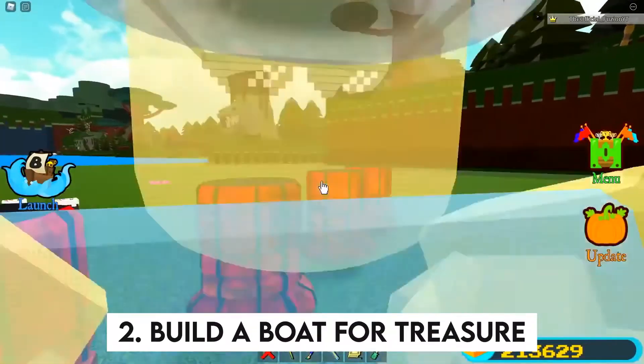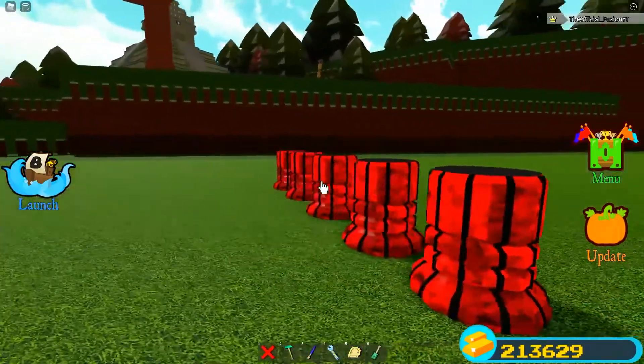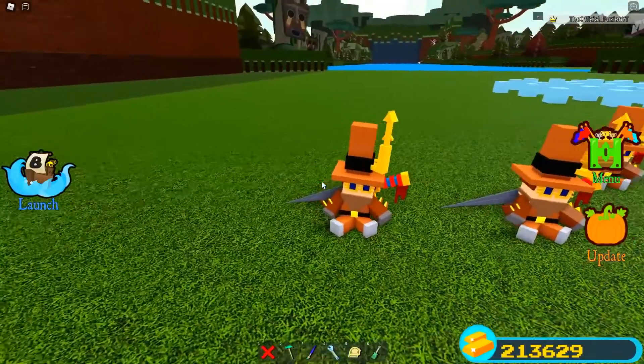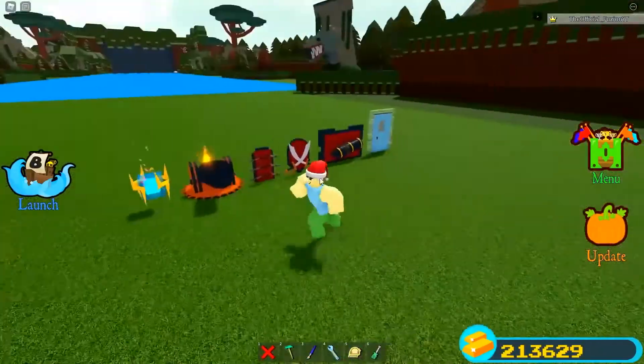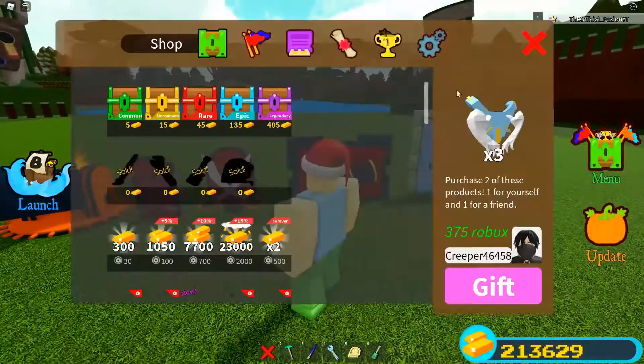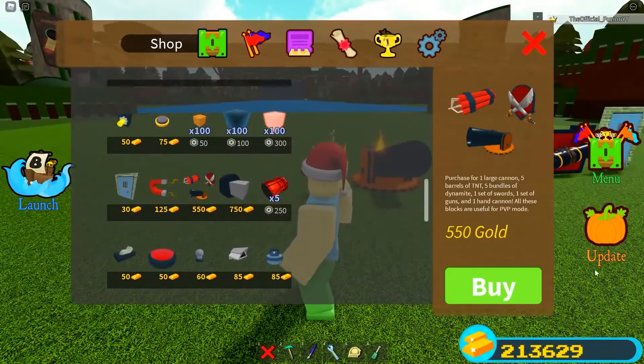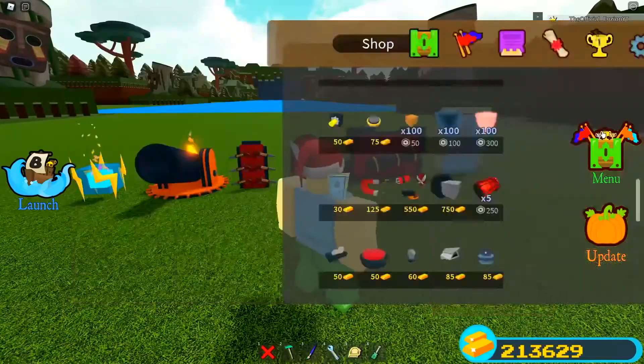Number 2: Build a Boat for Treasure. Build a Boat for Treasure is one of the most popular and considered by some to be among the best building games on Roblox. Players receive a variety of blocks with different properties to build their ship. They must build a boat and set sail through a course filled with hazards and obstacles. If the boat reaches the end without sinking, they win.